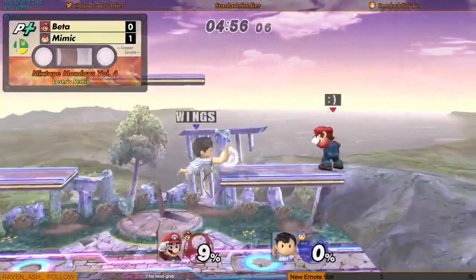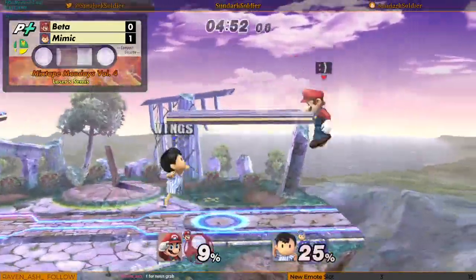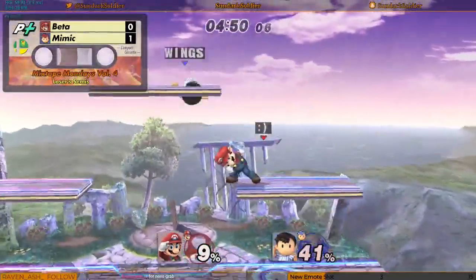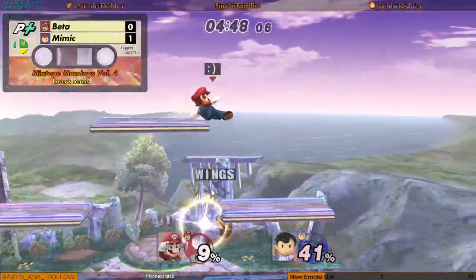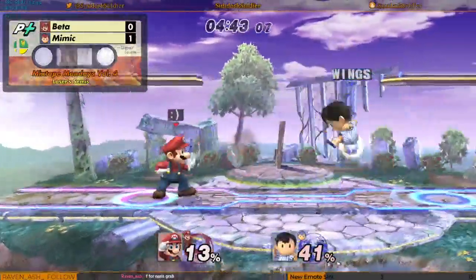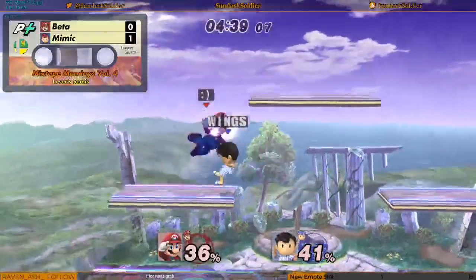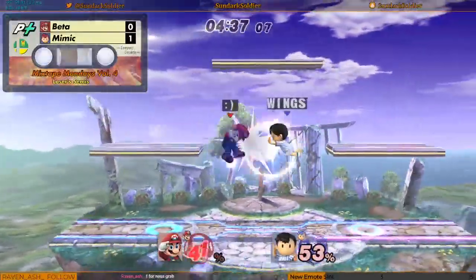Tries to just sneak by and grab that ledge, but the down smash connects. Mimic dash dances and gets greedy on the grab, but I think there's a spot dodge — timing was not quite right. It's looking like Beta could take this game. We've been playing a lot better these past couple stocks.